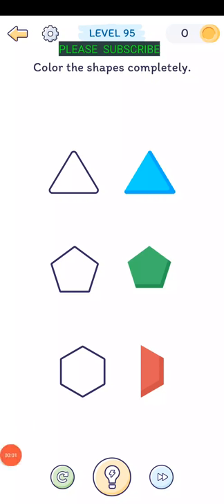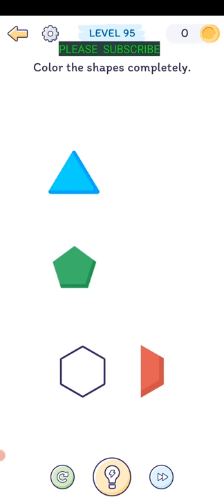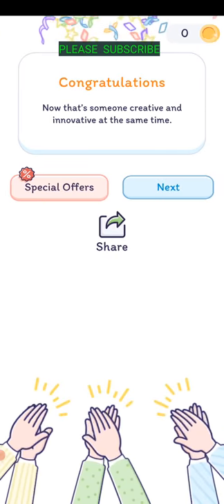Level ninety-five: colour the shapes completely. Drag this over into that one. We need half a circle - drag that over to the side and then drag it in there. Let's be creative and innovative at the same time.